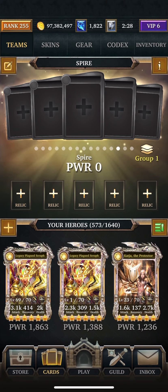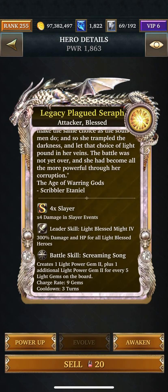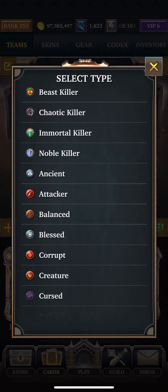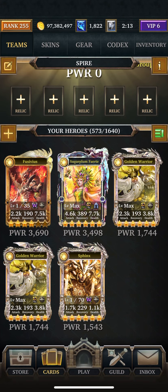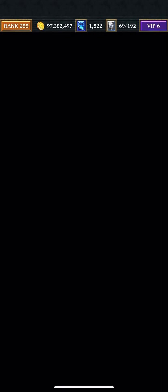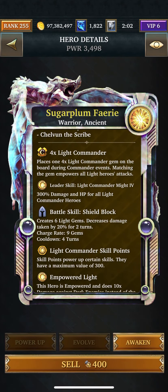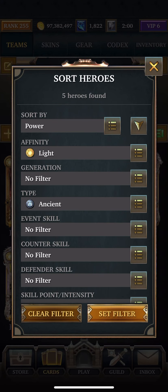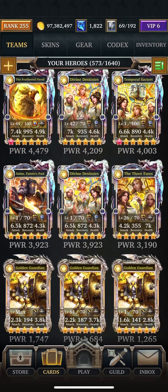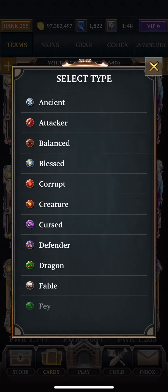I already know I'm going to use Fable Team as usual. I mean, I would put her in if I wasn't going to use the Fable Team. Ancient, I'd probably put him in — she makes like six gems or something. That would be fine. God. There's a team right there, but I'm going to go with the Fable Team, which is last.